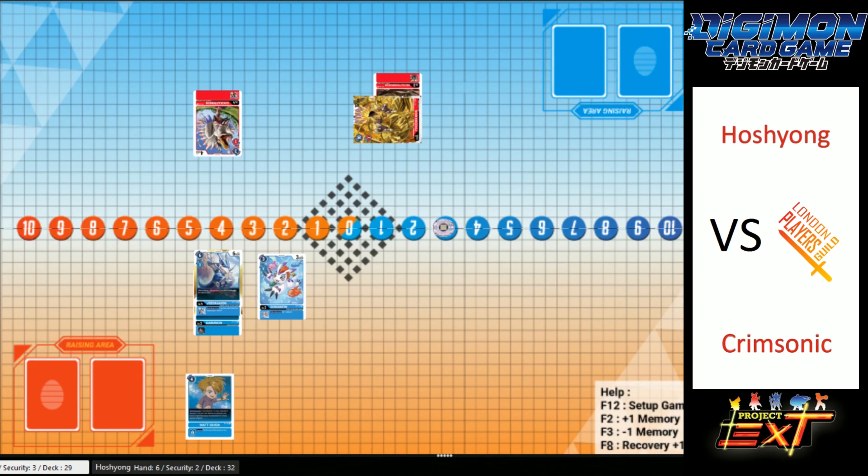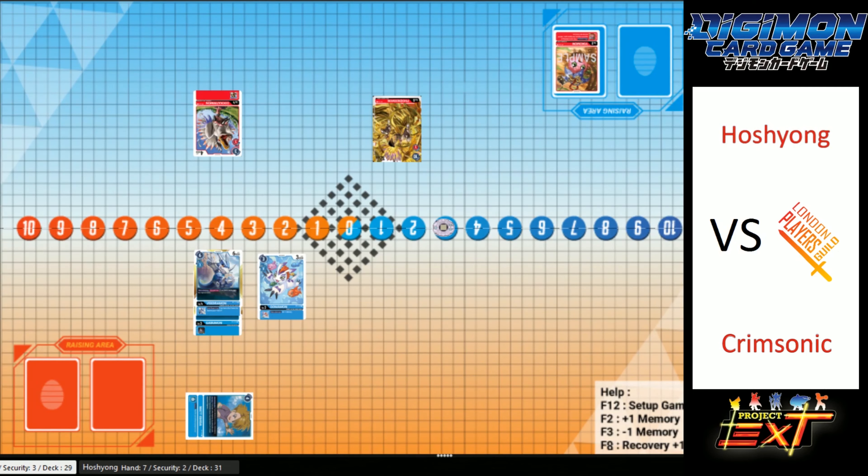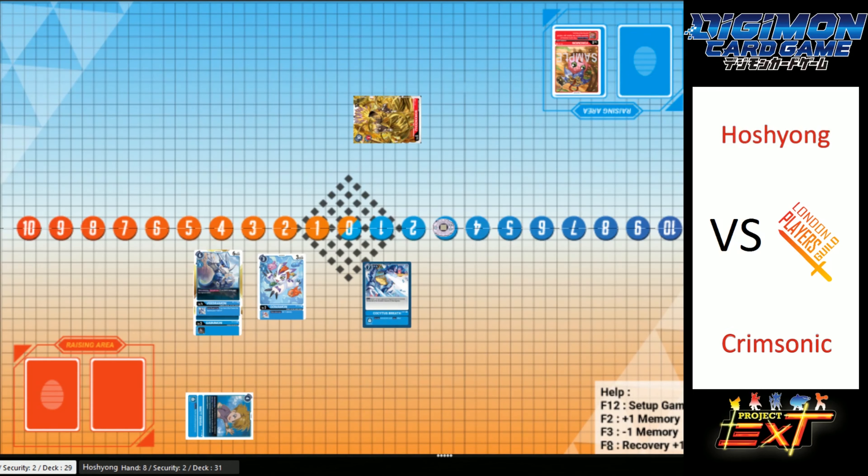So it's going into Hoshion's turn and he's going to remove that source. It does and doesn't matter — MetalTyrannomon wasn't giving him anything, but blue thrives on not having your opponent have sources. Yeah, I think just the opponent having no sources there is needed to help. That is brutal. That is brutal.